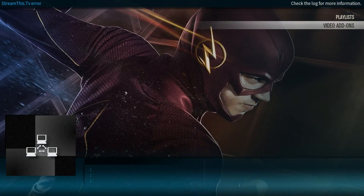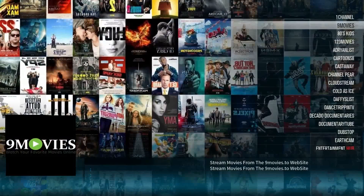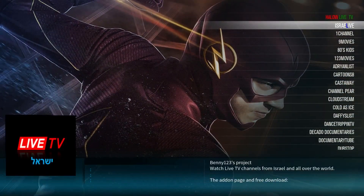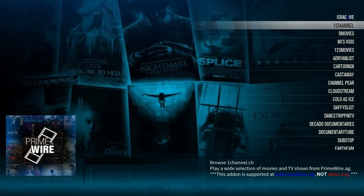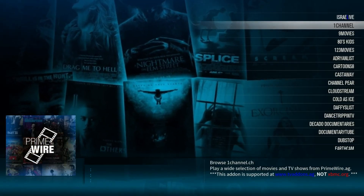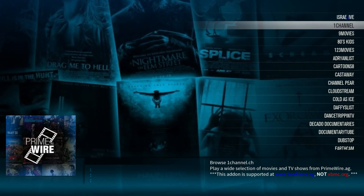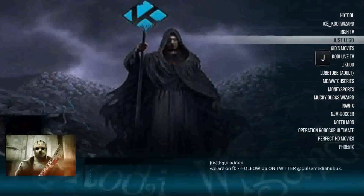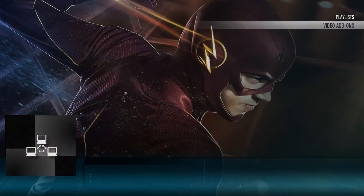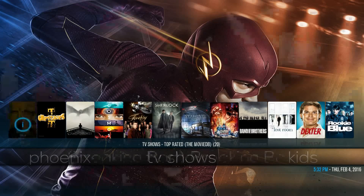The default TV shows section isn't working for me right now, but that doesn't make any difference because if you go into the video add-ons you'll see it has all the top video add-ons for watching TV shows and movies. You guys can set any of these add-ons as the default so it'll take over the one that's not working. You've got One Channel, 9 Movies — there's just too much to go over. Going back to TV shows and into the sub-menu gives you different options to check out as well.